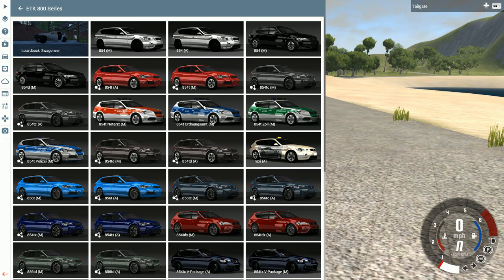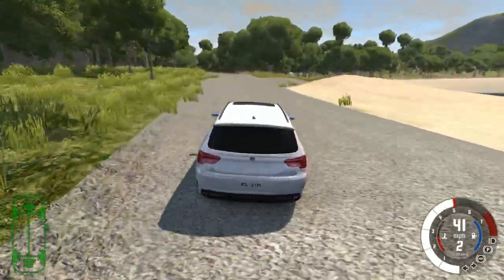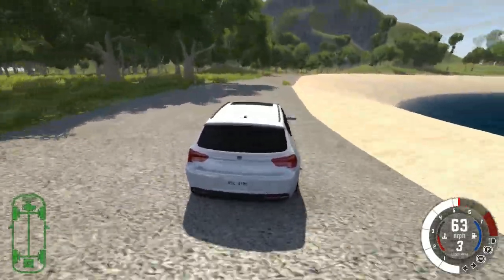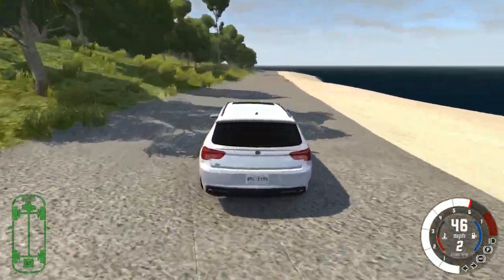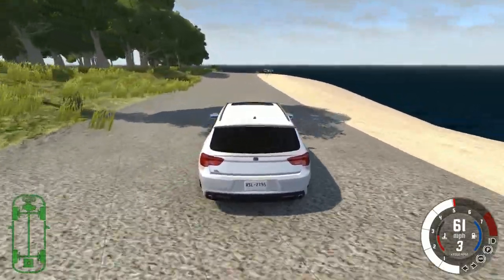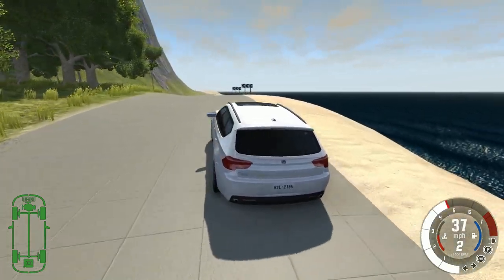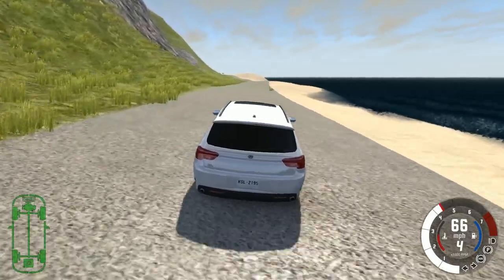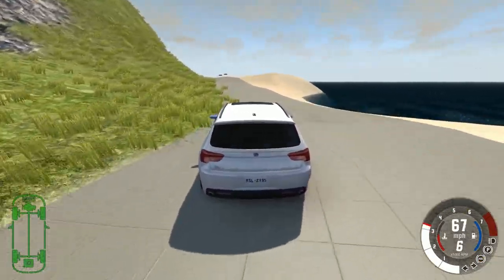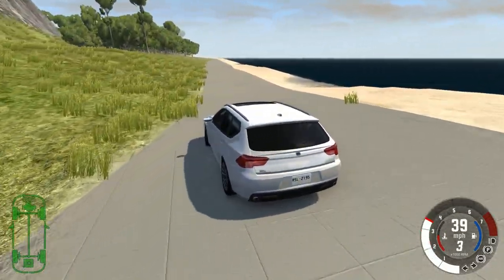Let's swap for an ETK 800 series — the 856 TX. Say you went to a dealership and asked for the fastest 800 series; they'd hand you the 856 TT Sport Plus. But you'd find it's not comfortable at all. The sales guy says if you want comfort and speed, get the 856 TX — it has a six-cylinder engine, all-wheel drive, and the same suspension as normal models without the stiff sport suspension. You take it for a test drive and say this is the perfect car.